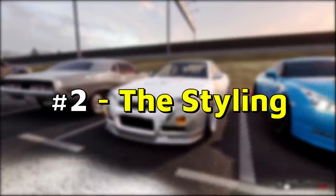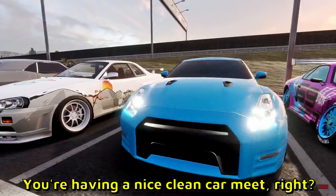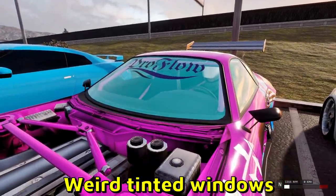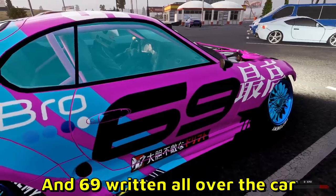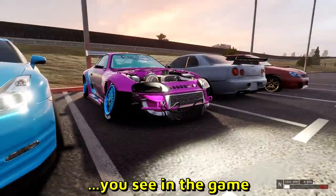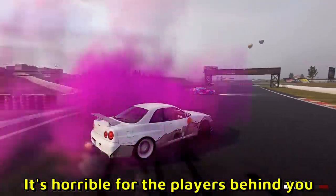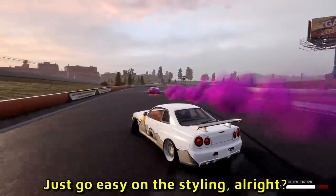Number 2: The styling. You're having a nice clean car, and then you see this dude — and for some reason it's always the Supra. Max camber, weird tinted windows, horrible wheel fitment, and '69' written all over the car. A bit too much. Don't slap on all the random stickers you see in the game, and for the love of god, stop using colored smoke. It's horrible for the players behind you — all they see is this Hello Kitty cloud in front. Just go easy on the styling.